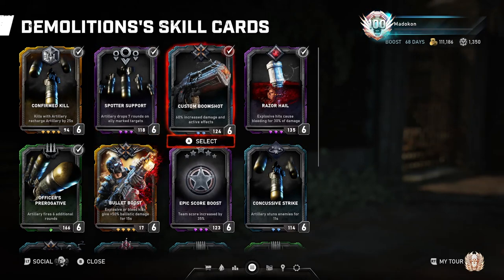Now moving on to Custom Boom Shot. Increases damage by 60% and active effects by 30% when firing the Boom Shot. This is a fantastically amazing skill card that I absolutely love because the Boom Shot by itself is already a pretty powerful weapon, but when you add the extra damage it makes it even more deadly, especially with the splash damage. I don't ever want to remove this skill card because I like it that much.